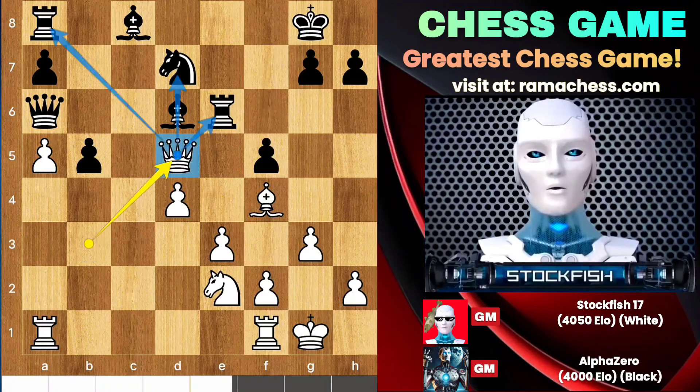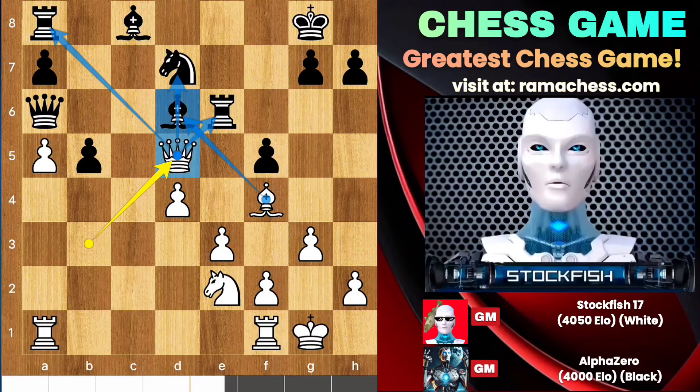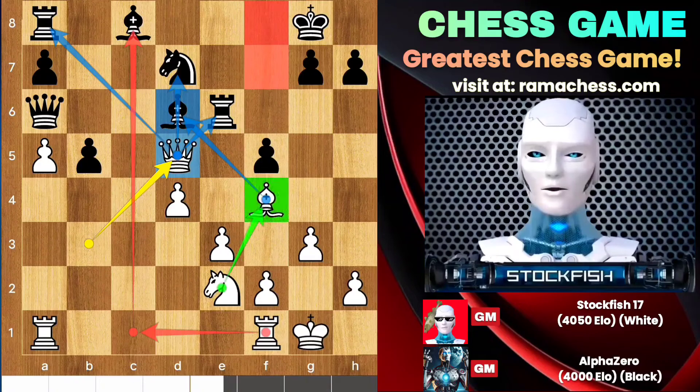Both of the Rooks are under attack, the Bishop is also feeling uncomfortable there. So what should you do now? Rook C1 will widely attack on this file, Knight F4 is the future strategic plan to destroy the Black position completely.